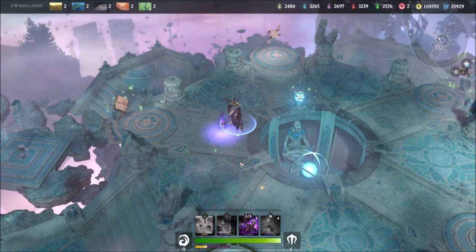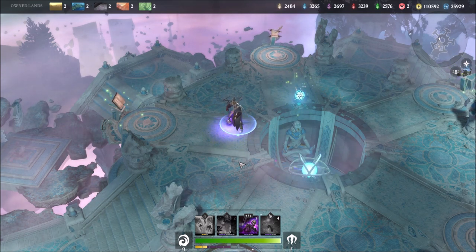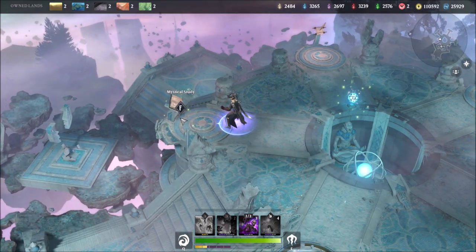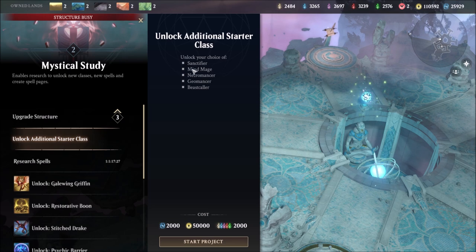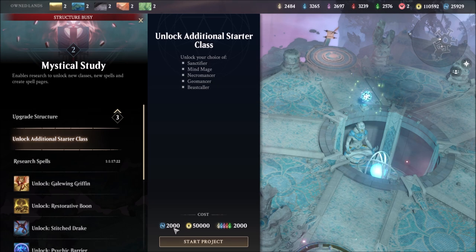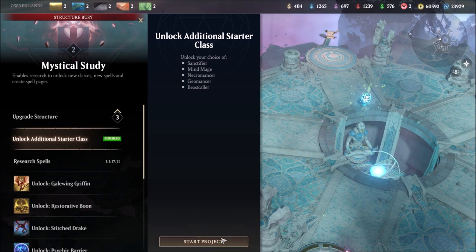One of the ways that you can unlock more Planeswalkers, aka the classes in the game, is the free method. You want to come to your Meditation Chamber, which is basically your personal house, and you're going to come over to the Mystical Study. You're going to need it to be level 2. It's Unlock Additional Starter Class. There is a hefty price tag on this — you're looking at 2,000 Aether, 50,000 Gold, and 2,000 of every mana. We have all the requirements right now, so we are going to unlock this.